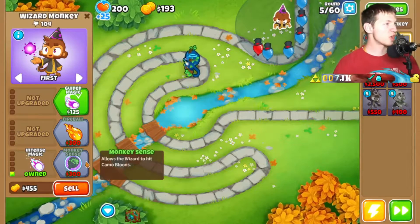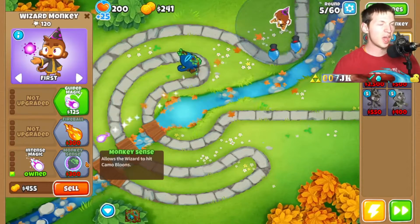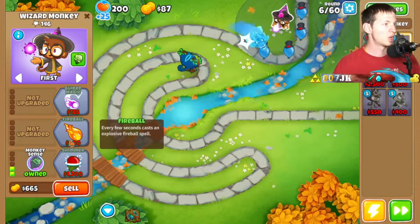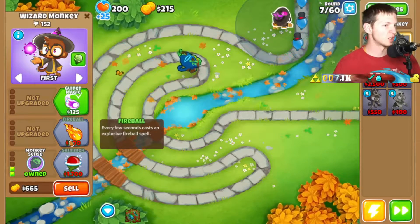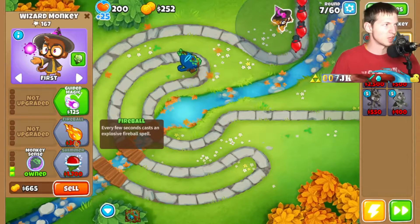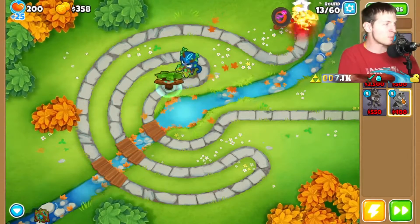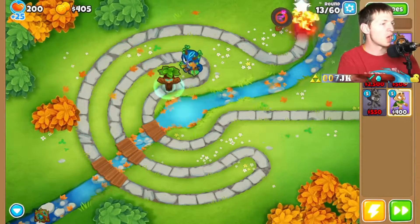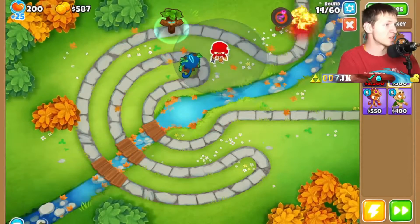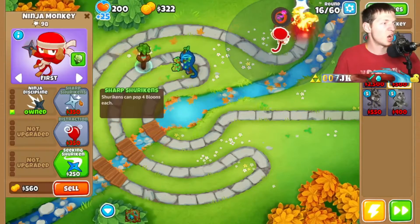So I need Camo Lead poppers — that's going to be the Wizard Monkey. Camo purples, however, that's going to be a bit of an issue. I don't know if Druids can pop Camos, actually. I know Ninja Monkeys can, so maybe just put down a couple Ninja Monkeys and that'll help out. I'll put down a Ninja Monkey right there to be able to pop Camo purples and Camo leads.